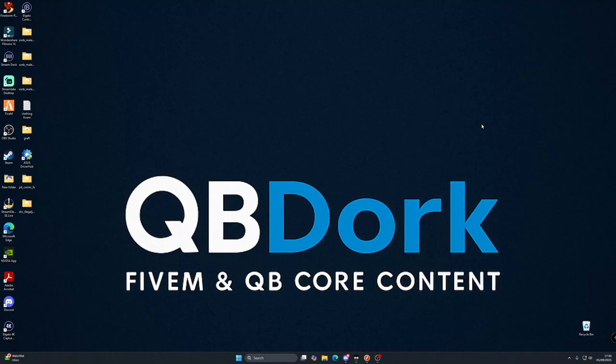Welcome back to another QBDork resource showcase video. Today we're going to be looking at an amazing banking script from the one and only Wasabi. This banking script is a complete banking system — it gives you cards to use ATMs, it has a loan system built in, a credit score, and a whole host of other features.